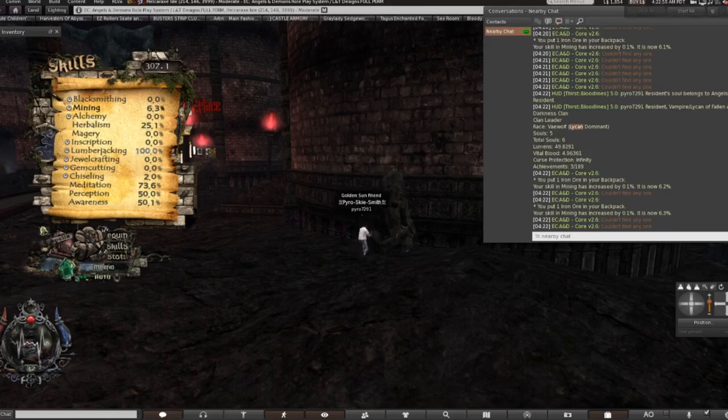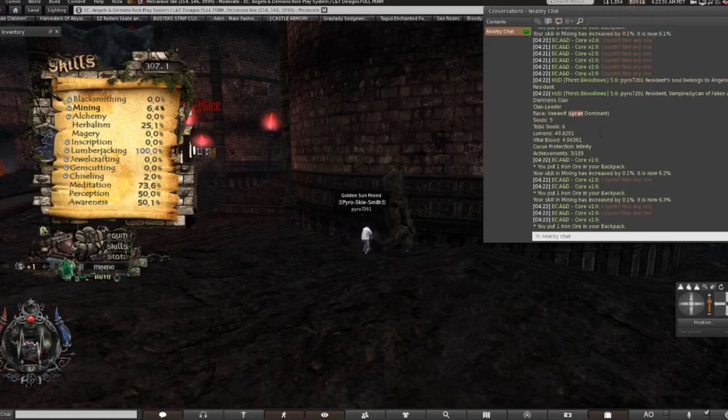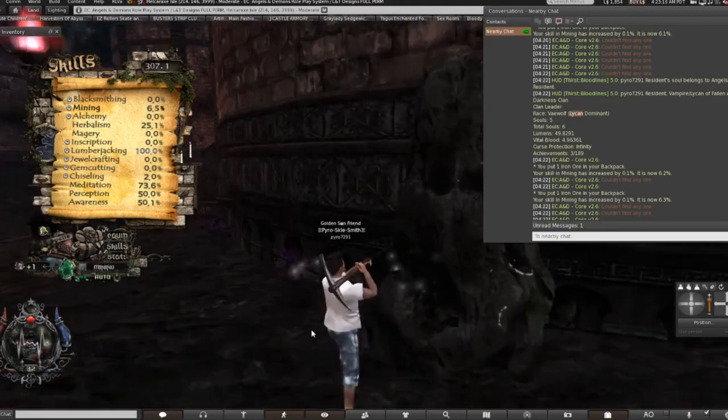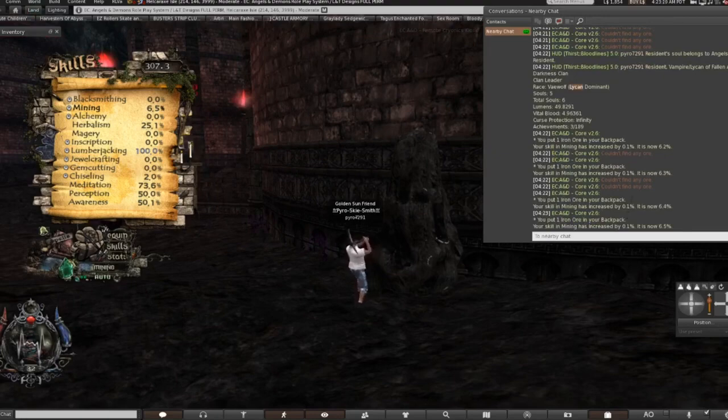I have a total of 6 souls, vital blood 4.9, and then curse protection infinity — that's just the Forever Amulet, which is expensive as hell. You have to buy it and it allows you to keep your blood and not have to feed all the time.